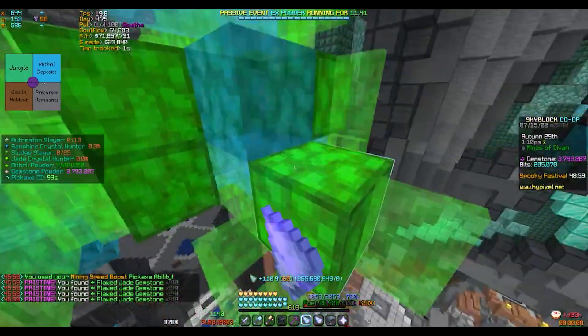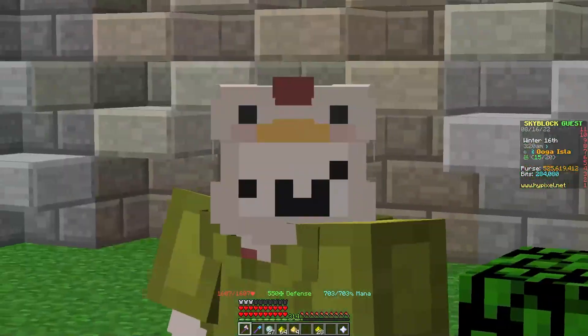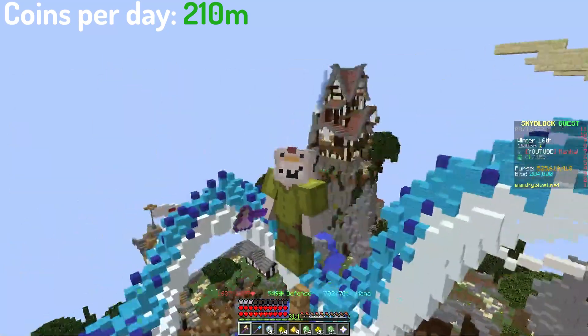Make sure you're alone or else it might harm the amount of money you make. Now you are making around 30 million coins per hour, or 210 million coins per day. This is where step 2 comes in.